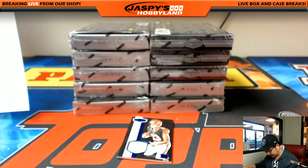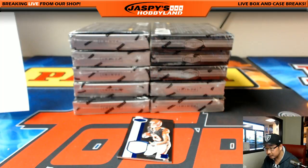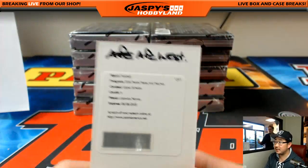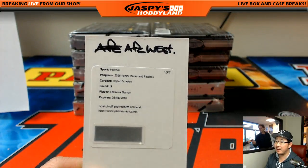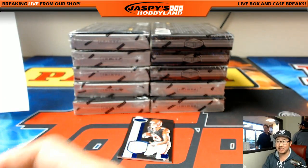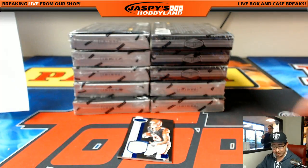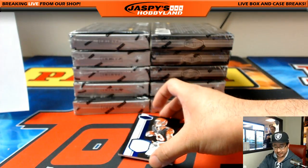Yeah, he works out with Carson Wentz and they have the same agent. Jason C is asking what does a case of this go for — about a million dollars. So thankfully we got pretty low prices on these on JaspisHobbyland.com. AFC West — nice one, Ethan.